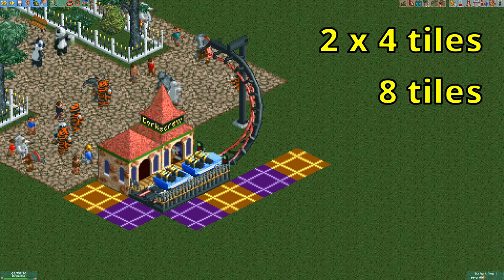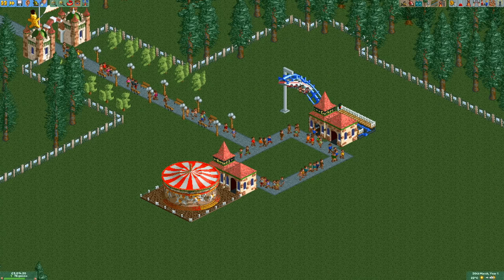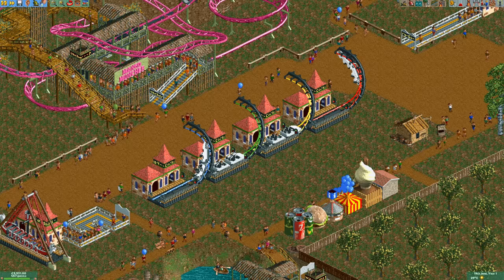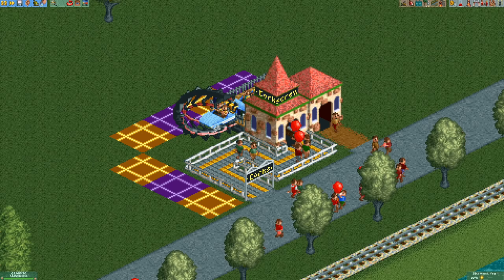The coaster itself is only 2x4 tiles large for a total of 8 tiles, which includes the entrance and exit buildings. This is absolutely tiny — it is smaller than a 3x3 flat ride like the merry-go-round. It can be even smaller still, as if you build these coasters in a row they can overlap a bit, making the effective size only 2x3 tiles.